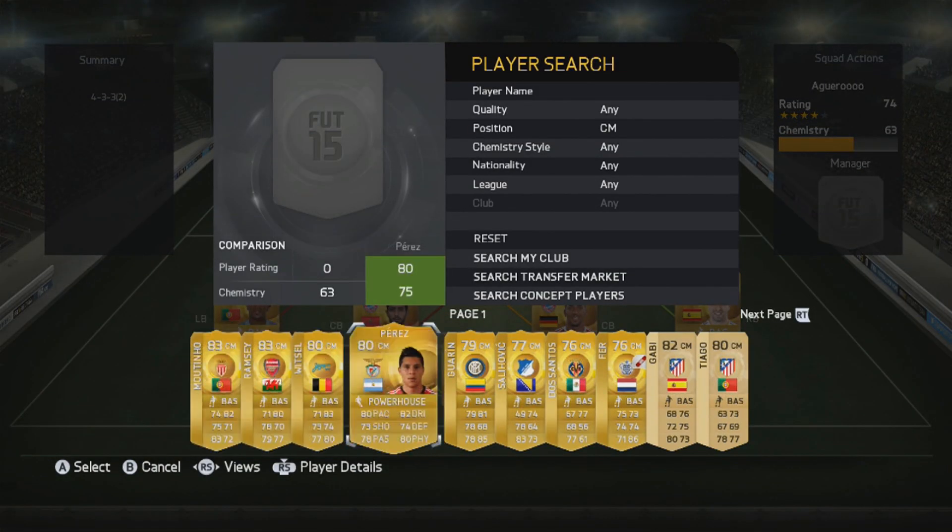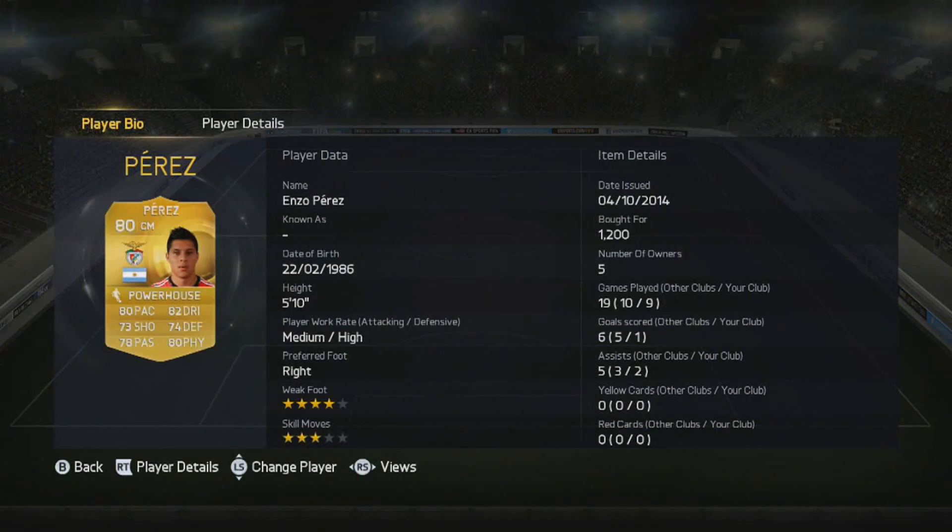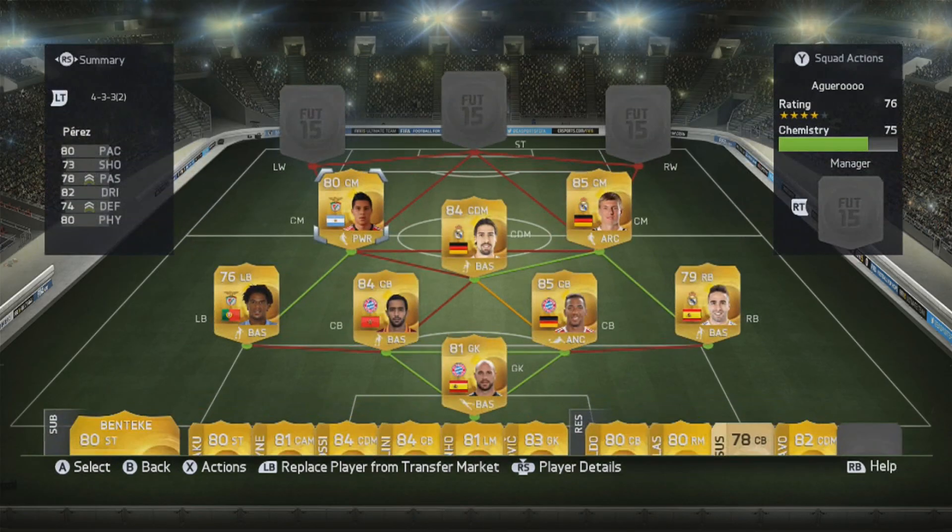The left centre mid we do have is Enzo Perez with very very good consistent stats, not one being below 73, and a medium high work rate like Kadira so he does help out the defence a lot. This guy did manage to get 1 goal and 2 assists, which is pretty decent for a defensive midfielder. Very very good around the park, getting forward and getting back, and I definitely recommend trying him out - an absolute steal for 1,200 coins.